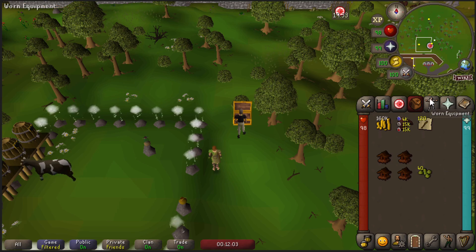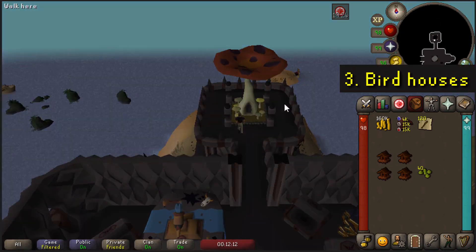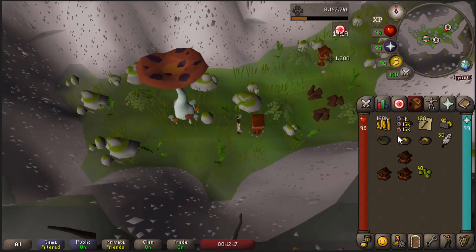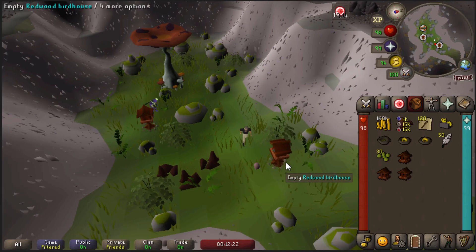Now we're going for a birdhouse run. For this I'm teleporting with a digsite pendant to Fossil Island. I use the mushroom transport system to Verdant Valley and Mushroom Meadow. I empty the four previous birdhouses and build four new ones.